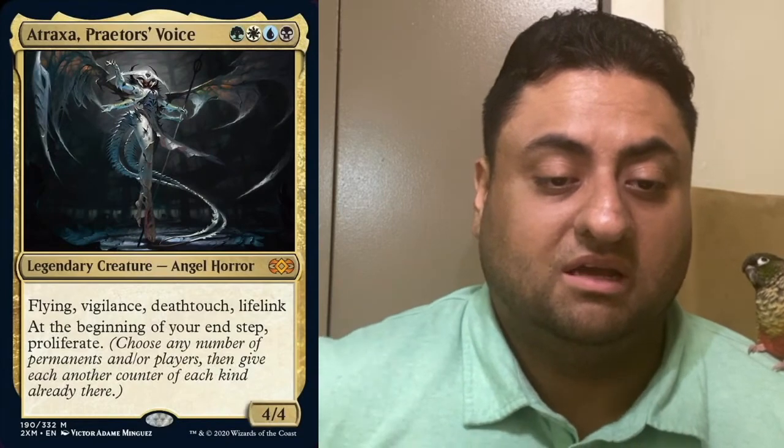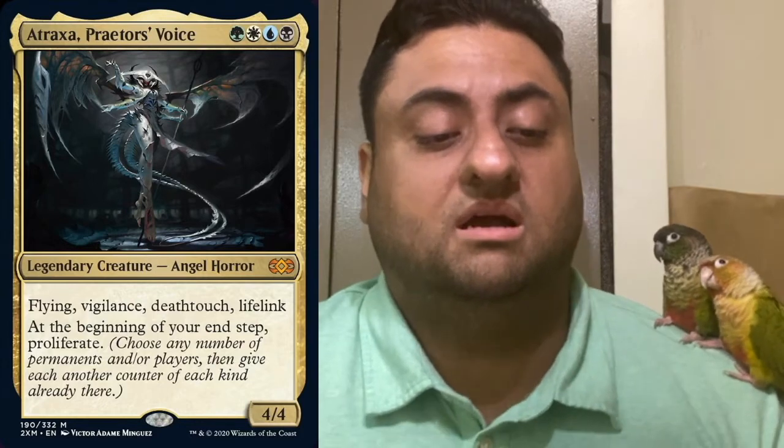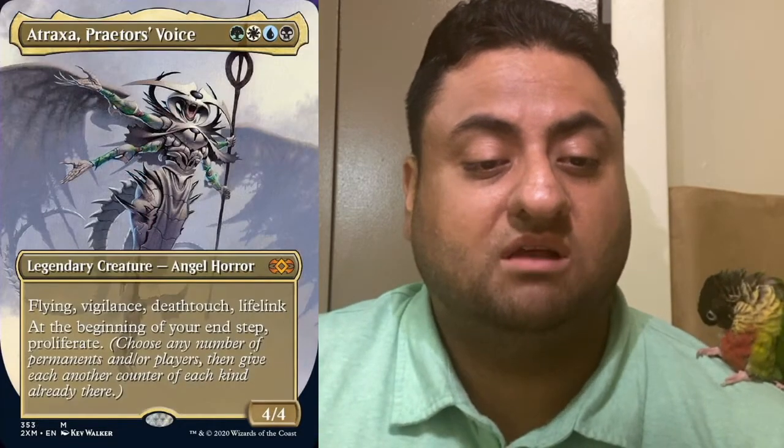Atraxa was printed back in Commander Anthology 2, which is the version I have — the foil. It's a flying, vigilance, deathtouch, lifelink creature usually used as a commander for what we call Atraxa decks. The biggest thing is that it has proliferate at your end step, so a lot of counter decks use it. The fact that it's a 4/4 flyer for four mana is great. We also have the box topper version.